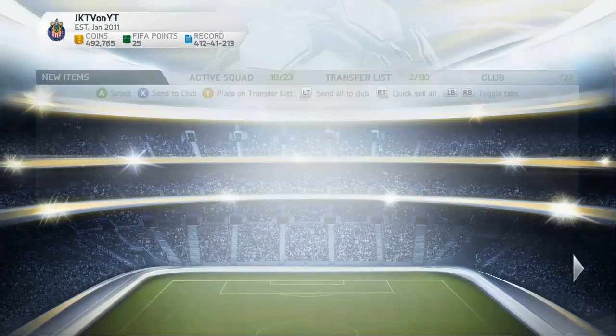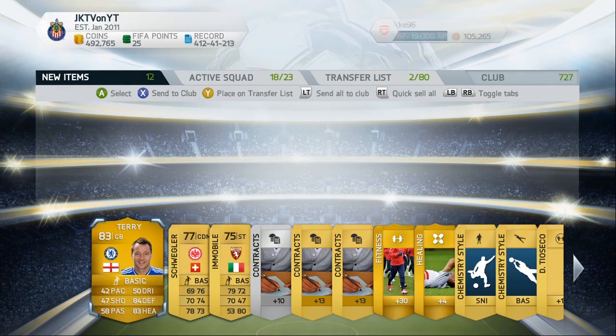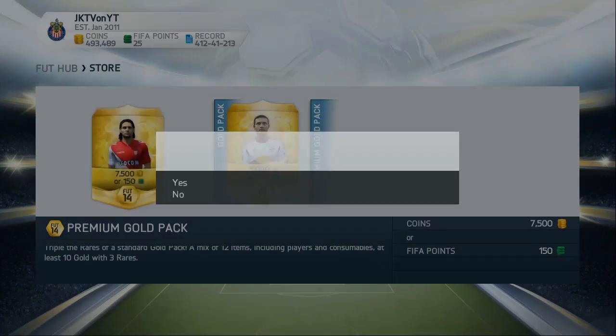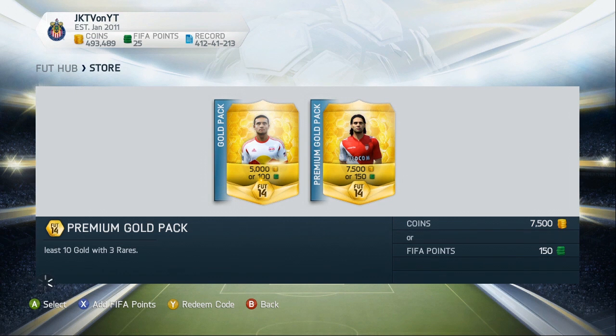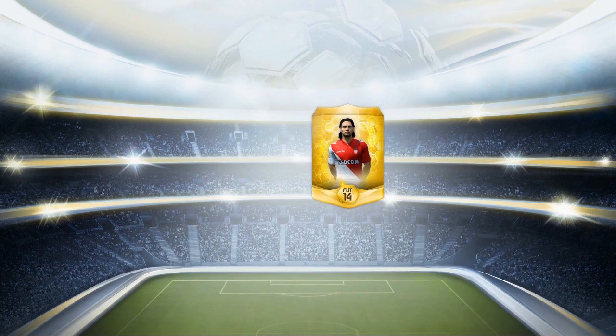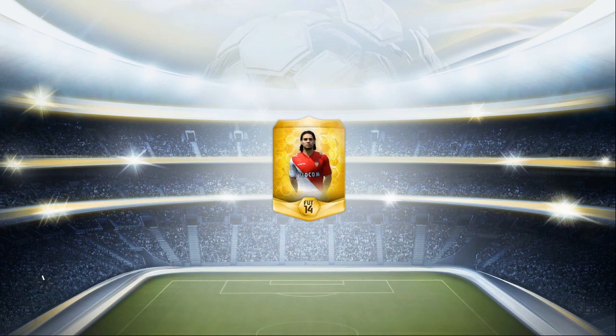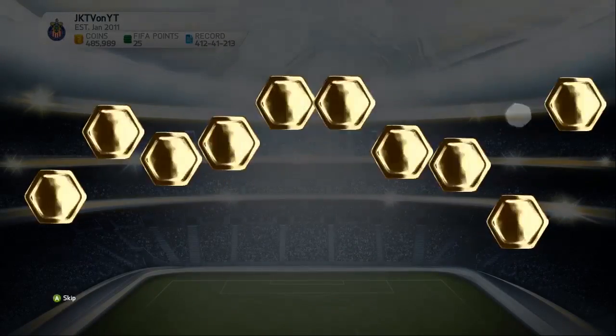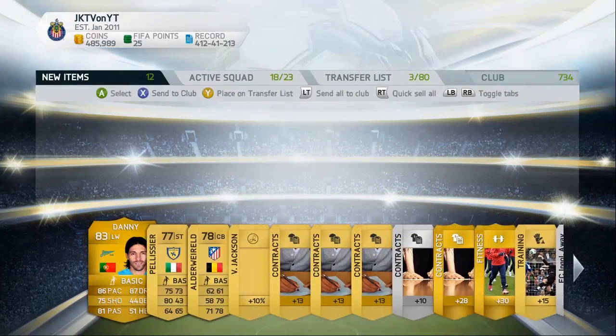Let's see what we get in the first pack — and we get a pull there. Moving into the second pack with Falcao on the front. I just wanted to ask: what did you think about the game between Brazil and Croatia? A lot of people think the ref stole the game, and I can agree a bit on that. And we get Danny in our second pack.